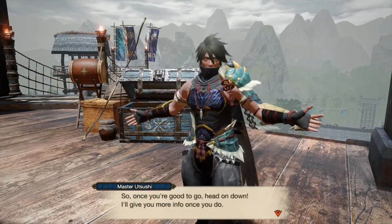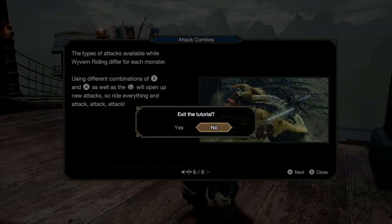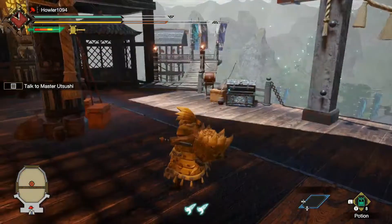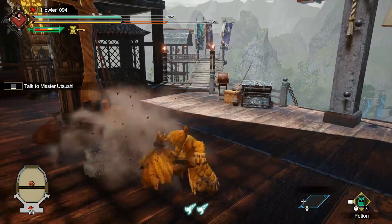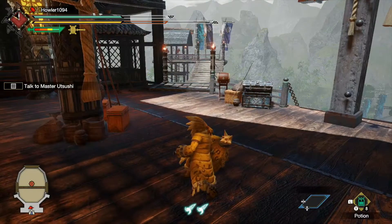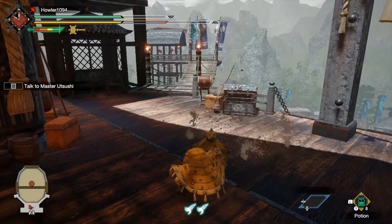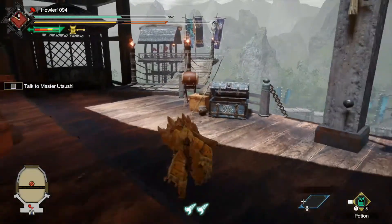Once you're good to go, head on down. Wyvern riding is a state in which you can control a monster bound in iron silk — hold R and press L to move, attack with A, evade with B. So it's the same as X and A on Xbox for some reason. Okay, so A is just a regular smack, and X is a dash. Got it, ready to go.